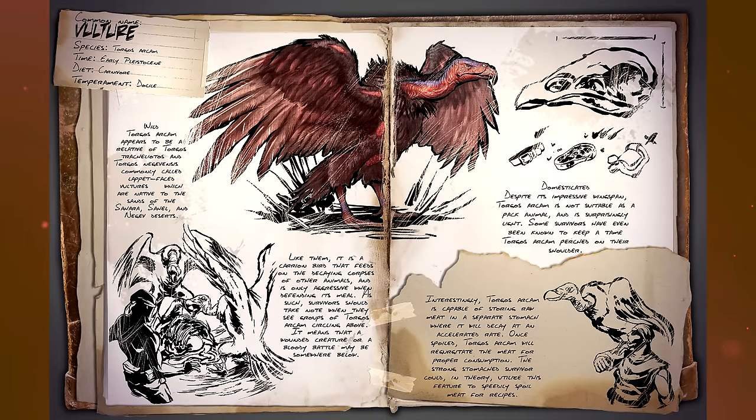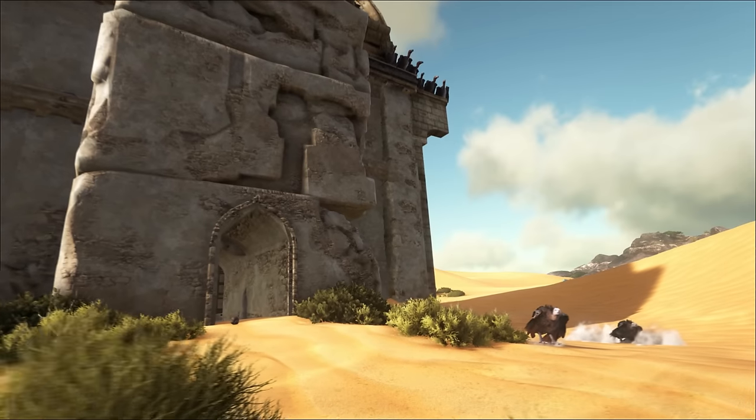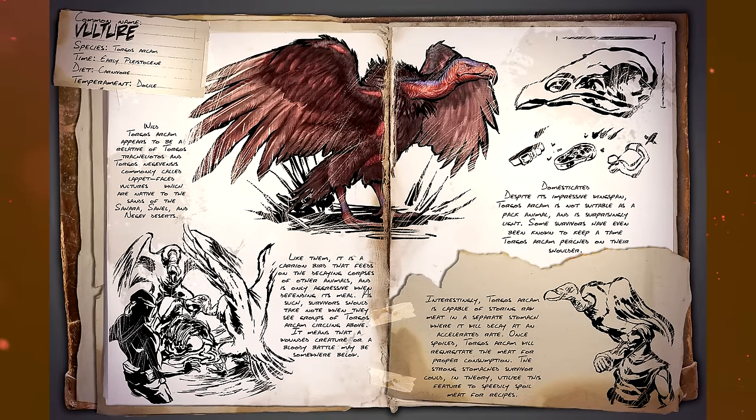Next up, the Vulture — a docile carnivore. It's a carrion bird that feeds on decaying corpses and is only aggressive when defending its meal. Survivors should take note when they see groups of these circling above — it means a wounded creature or bloody battle may be somewhere below. Interestingly, it's capable of storing raw meat in a separate stomach where it will decay at an accelerated rate. Once spoiled, it will regurgitate the meat for consumption. Survivors could in theory utilize this feature to speedily spoil meat for recipes — finally something that allows you to spoil meat quicker.